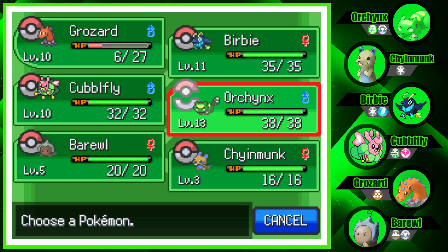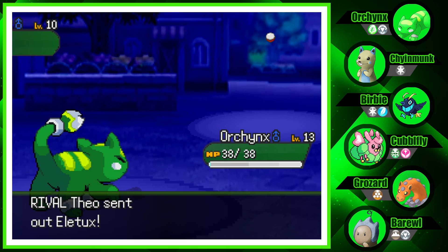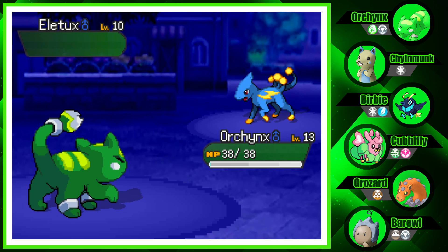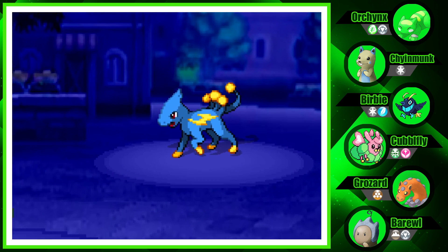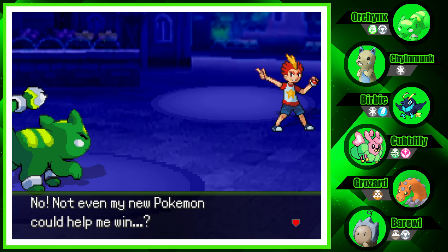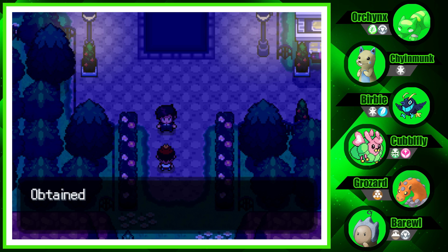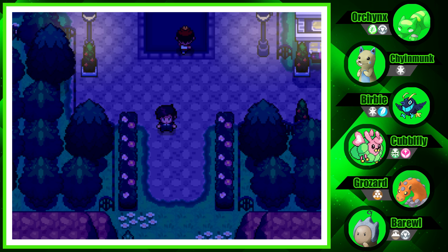Next is Elitux — let's switch to Orchinks for that matchup. Vine Whip! It goes for Defense Curl — whatever, this Elitux is going down this turn. Theo wasn't really impressive, maybe he'll get better later. He wasn't even close. We got $700! 'No fair Michael, picking on me like that. You're a meanie.' Theo gives us Rock Smash from Professor Bamboo. That's how we get Rock Smash! Why couldn't he have given it earlier?